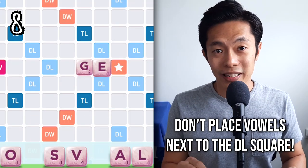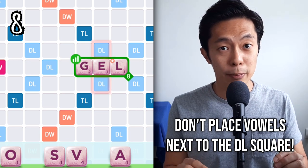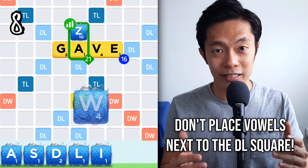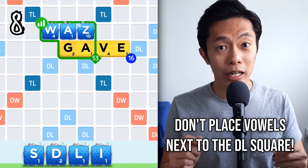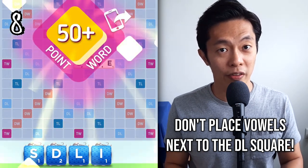Never place vowels next to the double-letter. Your opponent can seriously punish you with just a simple two-letter word consisting of a high-value tile such as J, X, Z, or Q with your own vowel. Or even worse, they can quadruple their score by placing a vowel next to the high-value tile that they've just played.